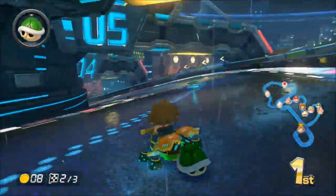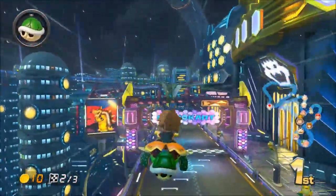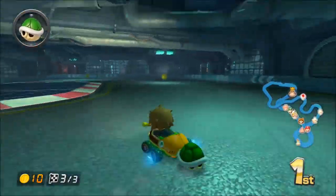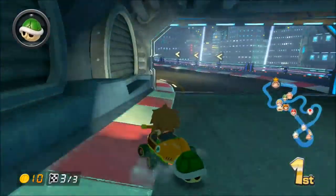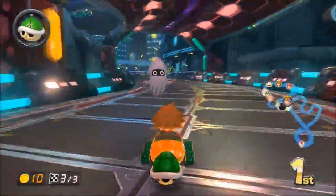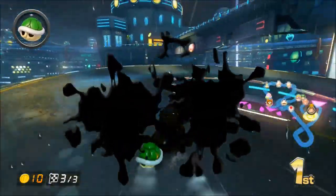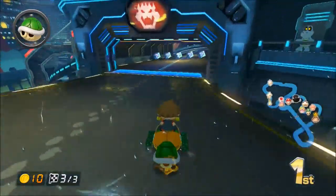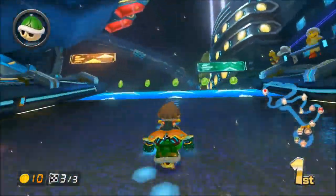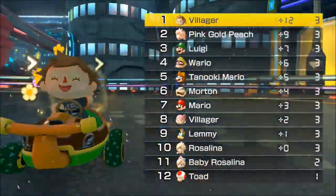We got a pretty decent lead there as you can see on the map. There's a pretty good mushroom cut right here you can take while drifting, if you have a mushroom of course - really cuts down the gap. We were able to get our 10 coins pretty quickly, which is good. As long as no blue shells come I think we're gonna be in the clear here. Go ahead and throw that back - and boom, first place! That went really smoothly and I really like that track, it is awesome.